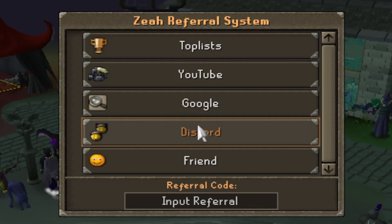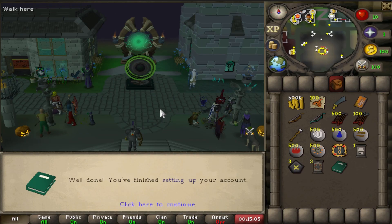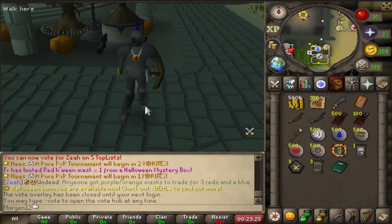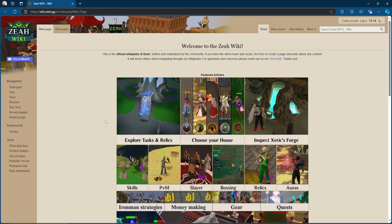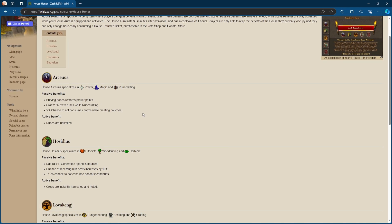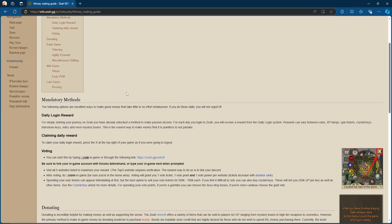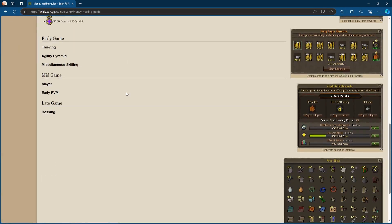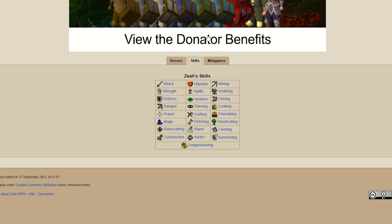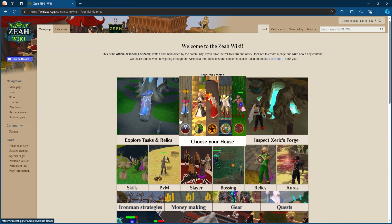When you join Xeia make sure you use YouTube and then use RSPS Guy as your referral. One of the best things when you start on Xeia is doing colon-colon wiki. Xeia has one of the most in-depth wikis I've seen. For houses like I've just said, the whole list is there. Want to know how to make money? Money making — it tells you everything: the best way to make money, every boss, every skill, every minigame. It's all on the wiki boys, it's fantastic.